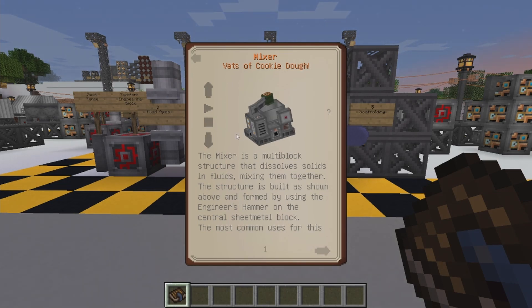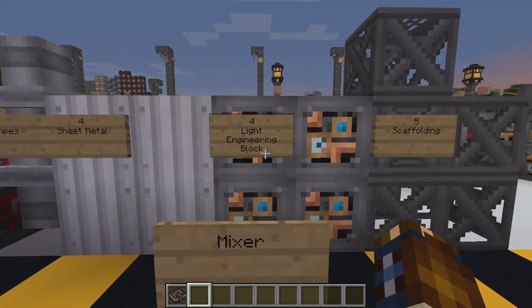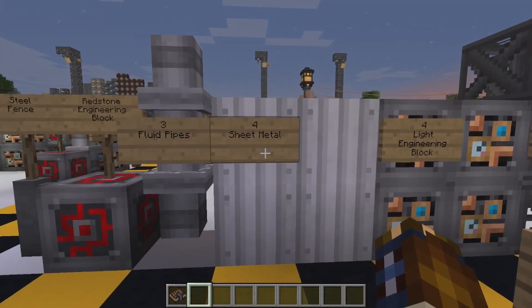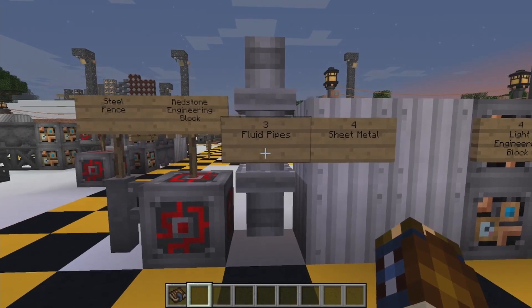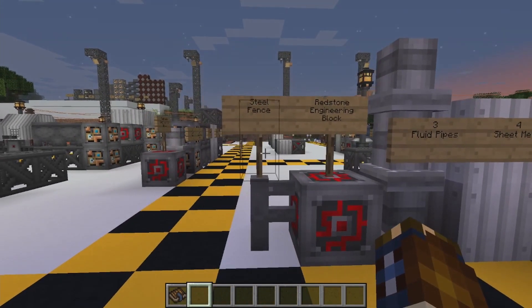So that's how it's going to look. If we go into it, we're going to need five steel scaffolding, four light engineering blocks, four iron sheet metals, three fluid pipes, one redstone engineering block, and one steel fence.